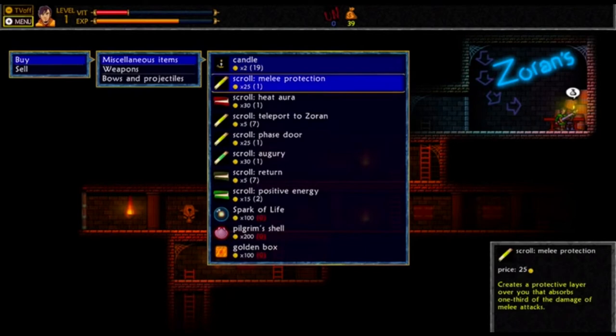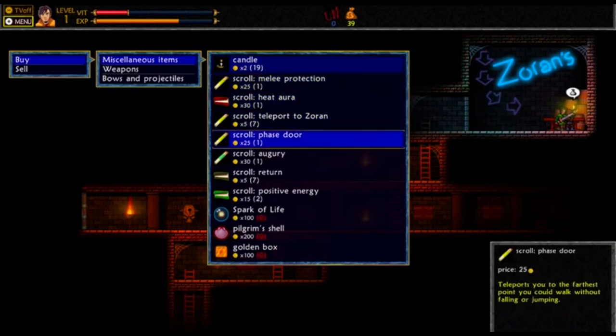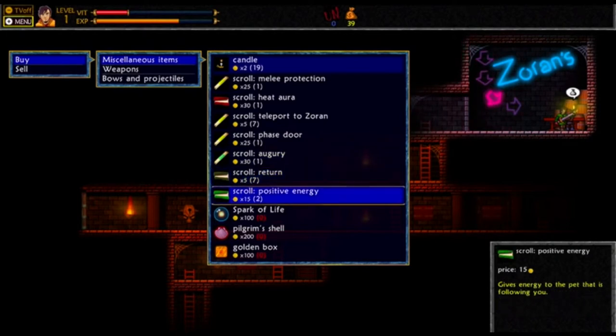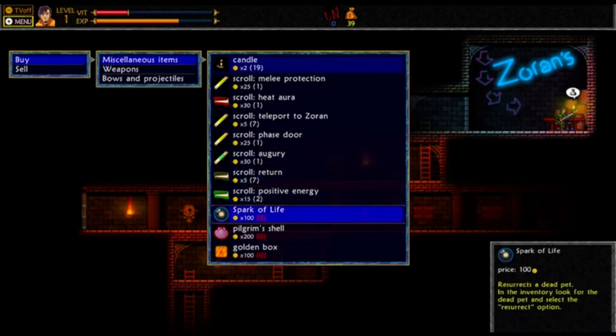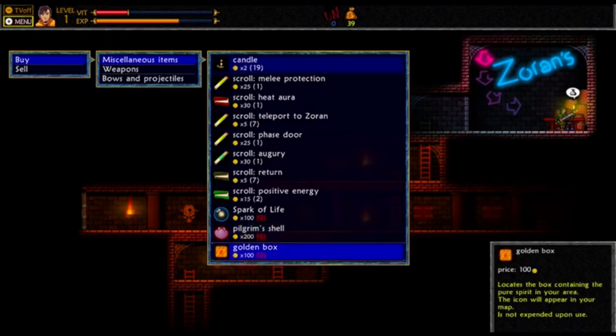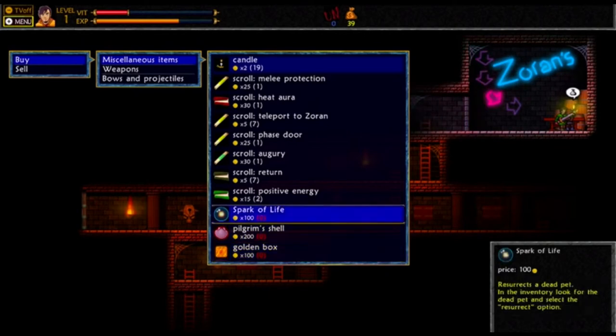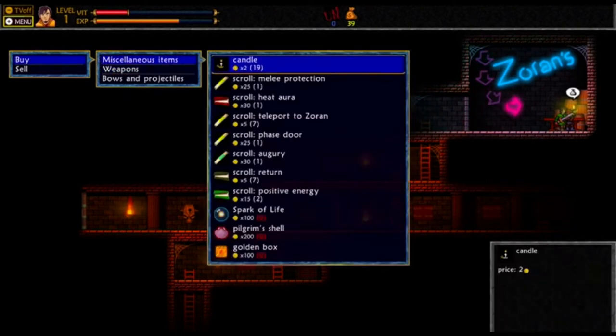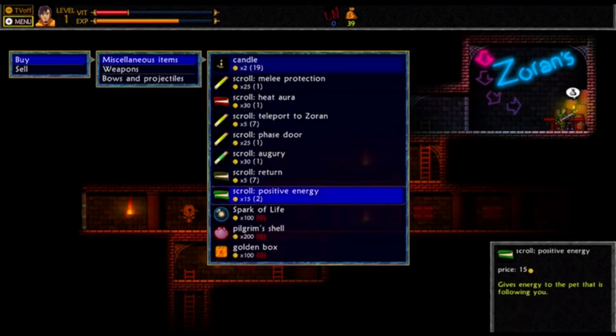Alright, so we can buy and sell our items. Miscellaneous ones: we got a candle, some different types of scrolls that have melee protection, heat, or teleport back to the shop. We got a spark of life with some resurrects of a dead pet. We got pilgrim's shell and a golden box. Pilgrim's shell is quite expensive. A golden box locates the pure spirit in your area, which is kind of important to the game. I don't want to spoil too much, but it becomes pretty useful.